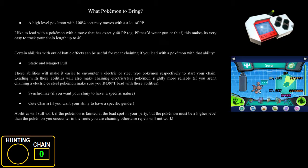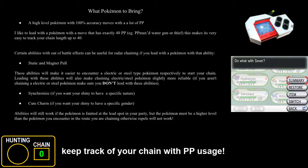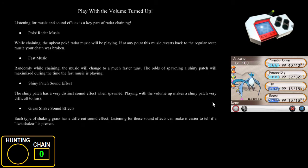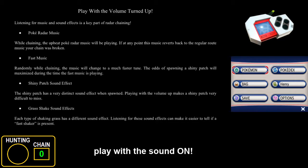For your lead Pokemon, I suggest it be able to KO the Pokemon in the area in one hit, have at least 40 PP in total for those moves, and all moves should be 100% accurate. I suggest using a move that has exactly 40 PP, achieved by PP maxing a move with 25 base PP — this makes it easy to track your chain length up to 40. My Scizor has Thief, which is probably the most accessible option since it's a TM. Other good options include Water Gun, Bite, Karate Chop, Vine Whip, and Powder Snow — all 100% accurate and PP maxed to 40. If you're a beginner, it's very important to play with the sound on, as listening to music and sound effects is a key part of radar chaining.